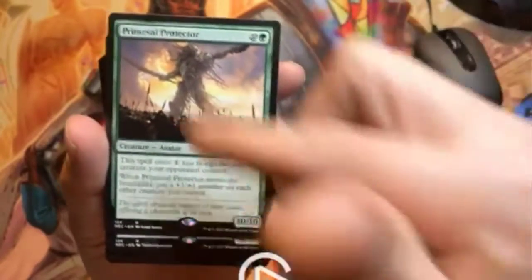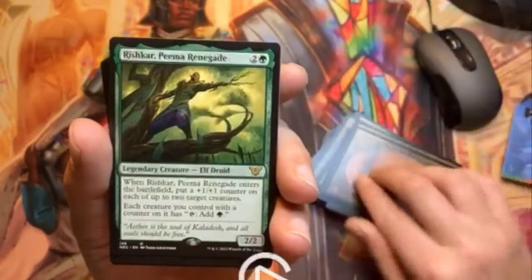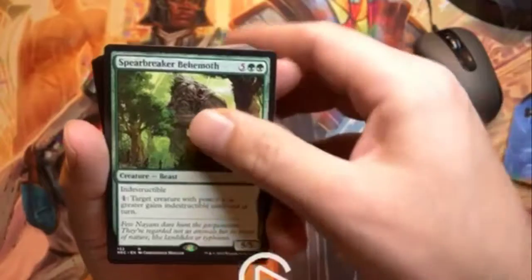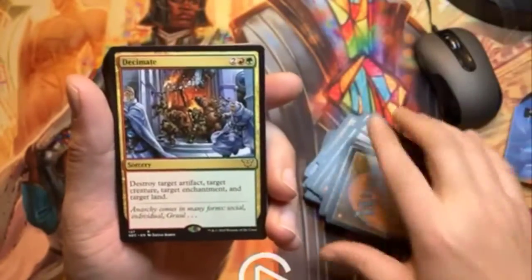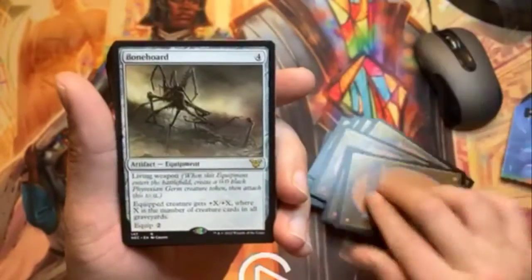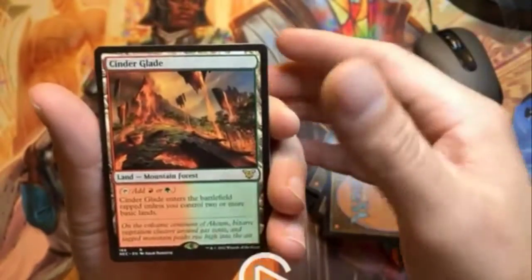Some of these have alternate art — different art from the original print — which is very nice. Soul's Majesty, Spearbreaker Behemoth, Hydra with Tongue, Hydra. These are reprints but they're very nice.